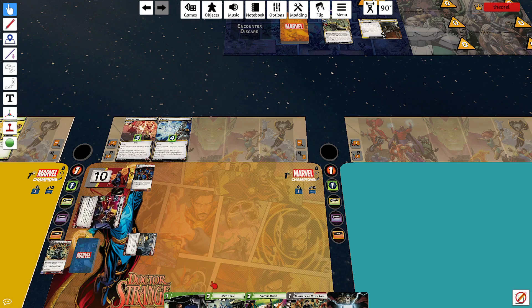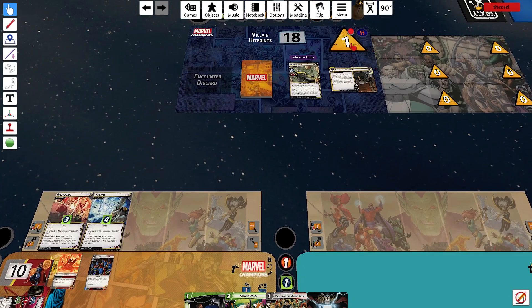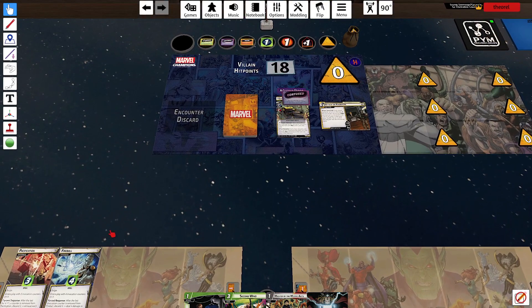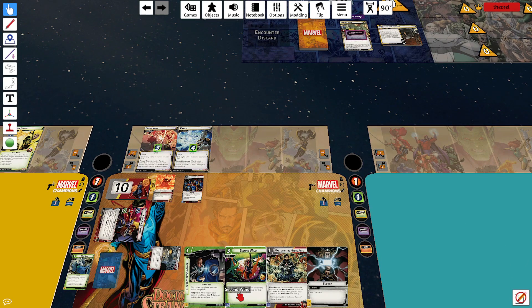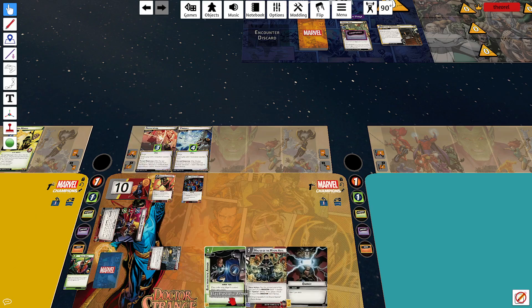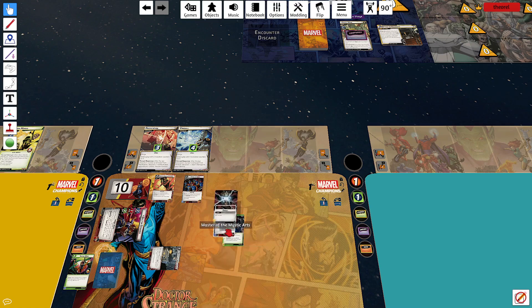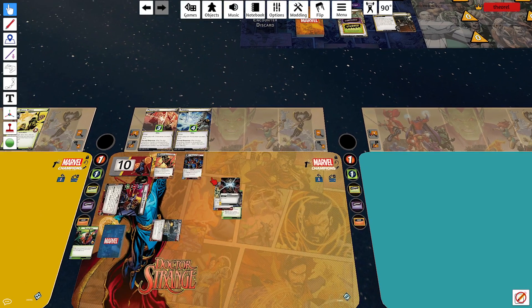I'm going to play Images of Ikonn — that removes the threat and confuses Ebony Maw, because I don't really need that on top of my deck. Then I discard a card to flip over the top invocation — it's Crimson Bands of Cyttorak. I pay one resource plus a double resource to play it: deal seven damage and stun Ebony Maw. Let those spells build up.